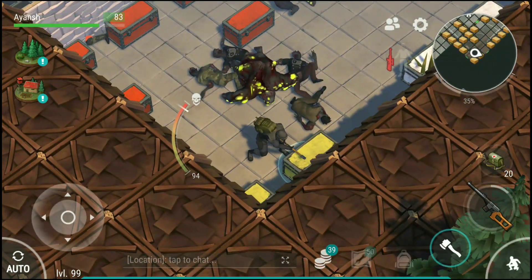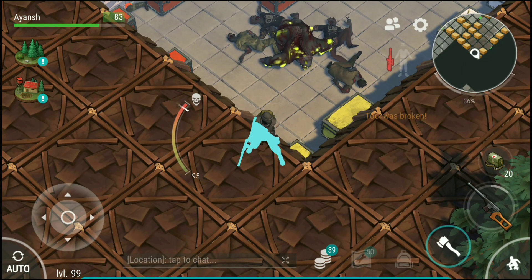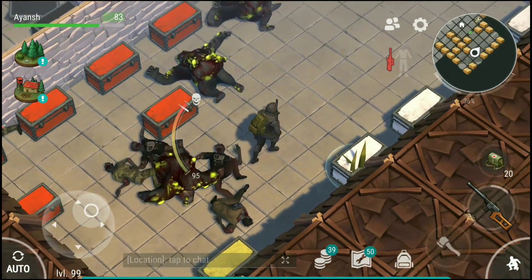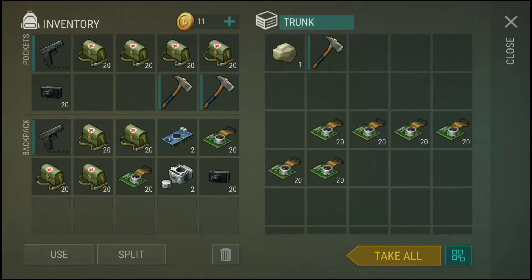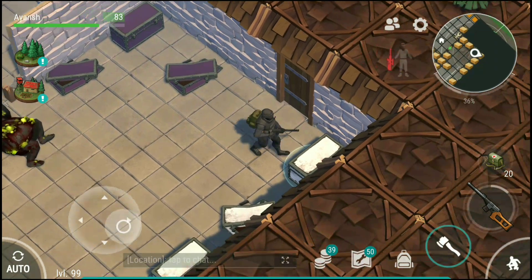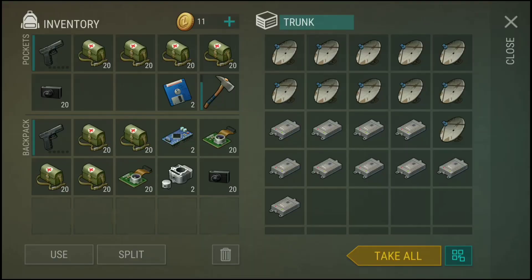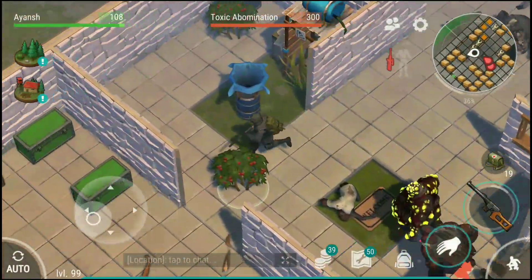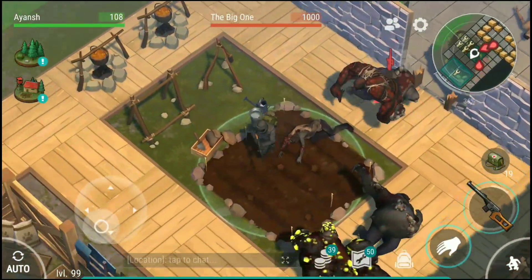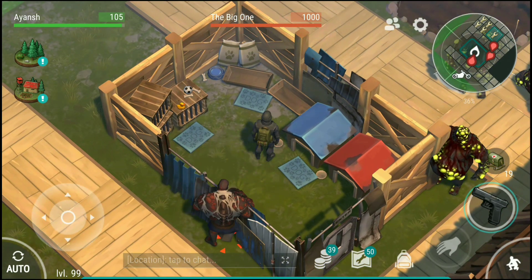The Big One is gonna spawn, so let's try to break as many chests as we can before that. Let's face the Big One — try to break as many chests as we can. I'm gonna put two of my hatchets back because they are pretty necessary. Oh my god, two floppy disks! Holy hell, this is lit! Oh no, I haven't processed that chest yet — oh, now we are gonna trap the Big One inside this dog house.